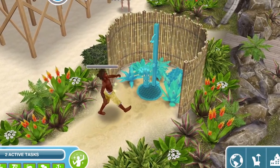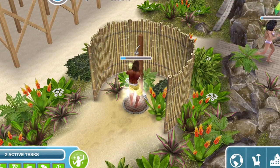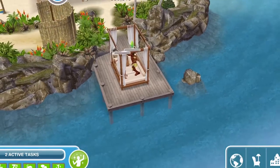There is this outdoor shower as well, which they can use. And there's also this double sun lounger where a couple can sit together on the pier and look out to sea.